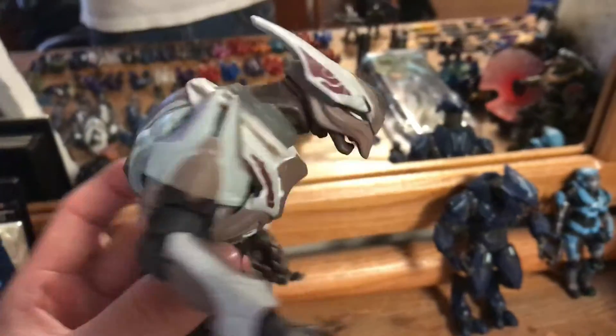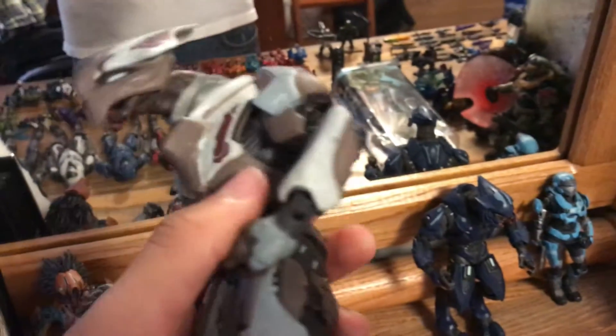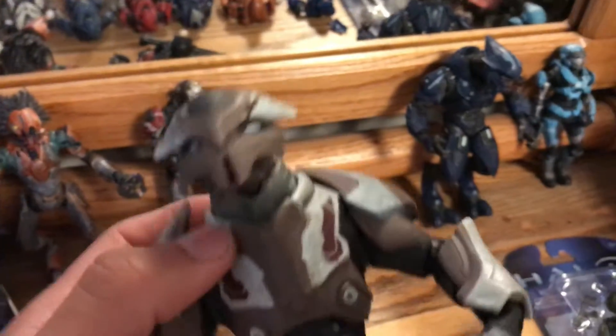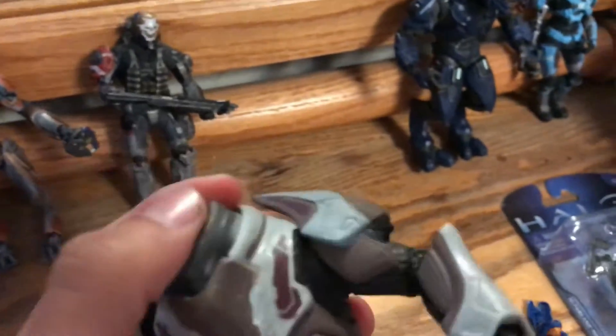Then we have the Halo Reach Ultra Elite. This one is my favorite Elite out of all the Elites — for some reason he looks super cool. I believe he came with plasma rifles, but I lost a lot of the weapons that came with them. They put a lot of detail, and I like that you can take off their helmets. His head, unfortunately, is a little bit wiggly so it falls off real easily.